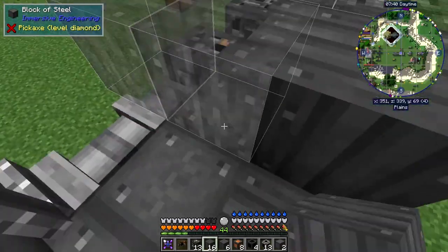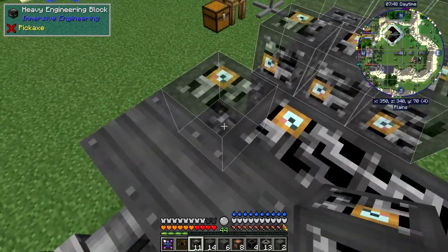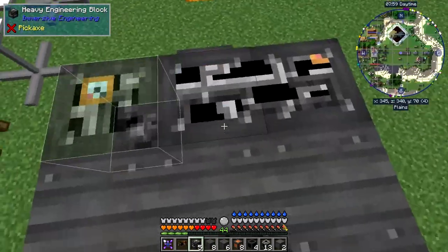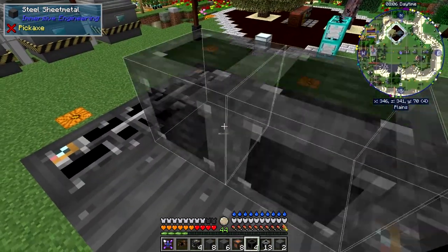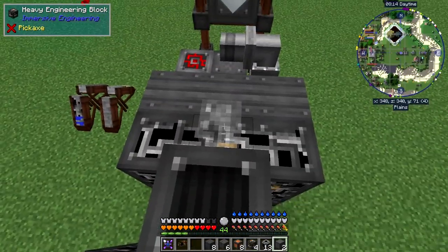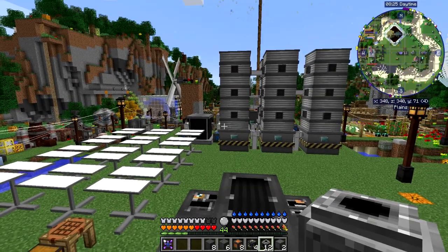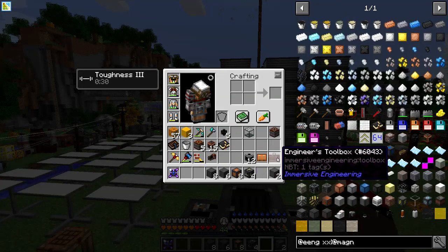We need some more pipes, and then some more sheet metal. Heavy engineering blocks again. Then we come to the last of these layers — this is the top, where we need the radiator blocks. The fourth one goes over here, then the last of the pipe, and that should complete the machine. Yes it does! Let's get the hammer out — I've got it in the bag somewhere... actually I don't think it's in the bag, I'll have to go and get it.